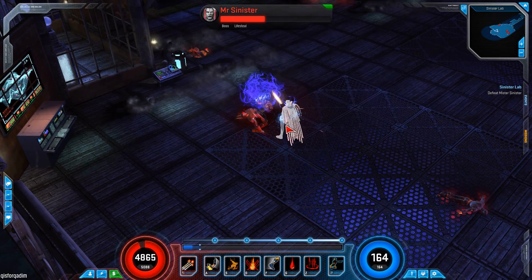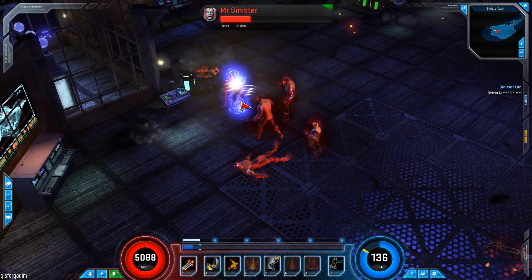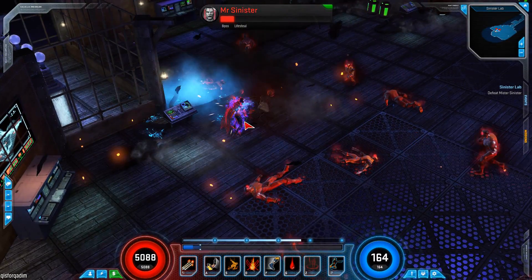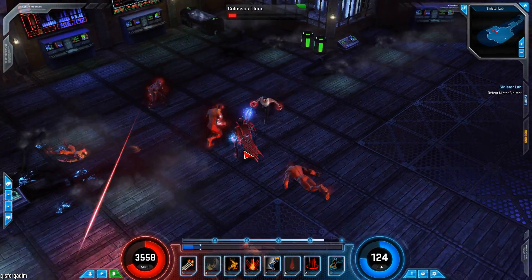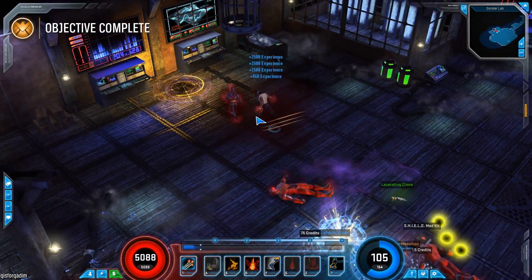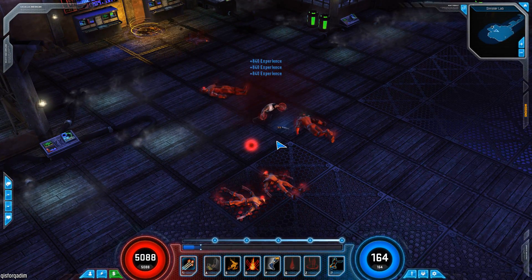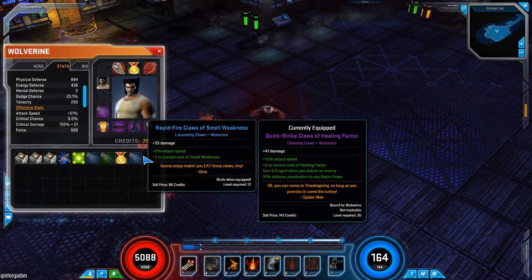I'm gonna kill Colossus. Go Frenzy. With this build you can just stay in through most of the AE and attacks they do. Yeah, let's do it. Those are loots - pick them up. Thank you, but that's basically how I play Wolverine. There's his junk.